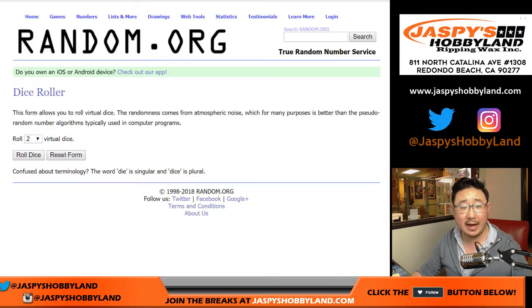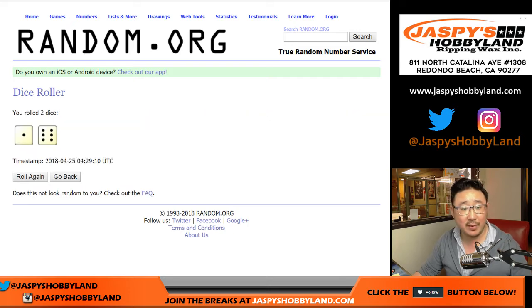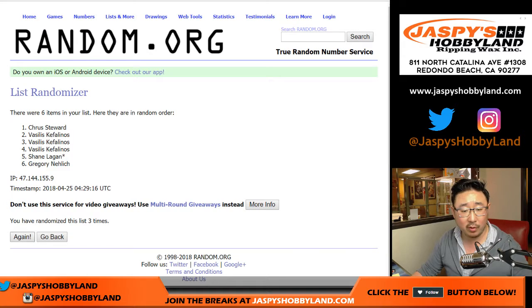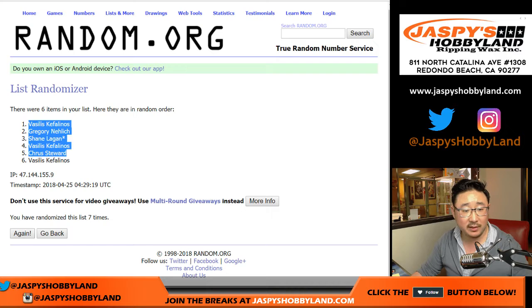They're your divisions, break number five. Let's roll the dice and randomize each of those lists seven times — six and a one. One, two, three, four, five, six, and seven. Vasilis, down to Vasilis.